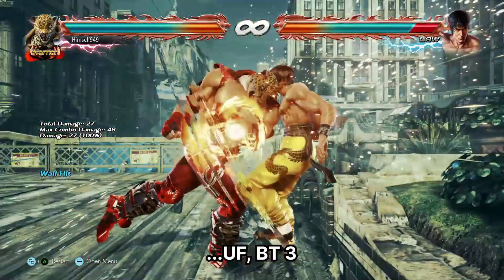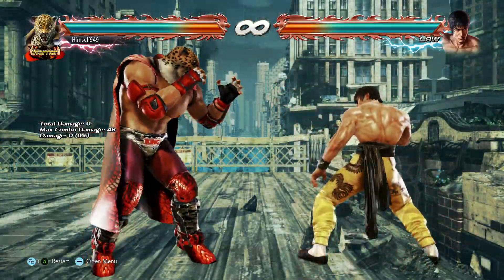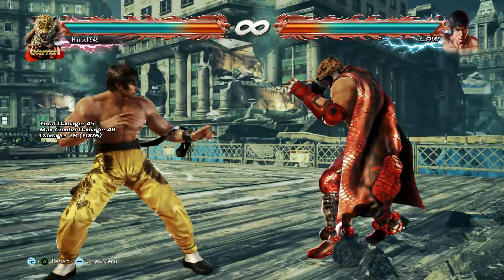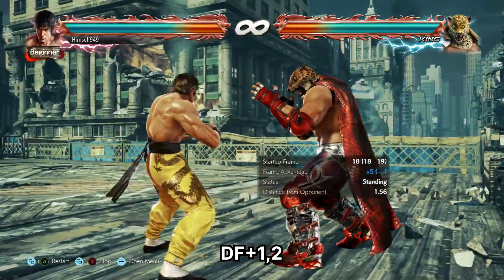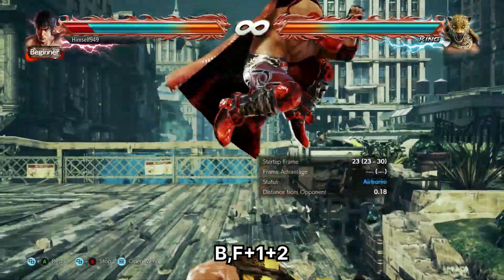There is though an alternative — what we do is jump over into back turn 3. Now if they tech roll, then this hits them in the back, and from there we get a mix-up. Because it's plus 9, DF1 is guaranteed, but for a bit more reward, go for a back throw. This is unbreakable even if they hit forward, and you still get oki.